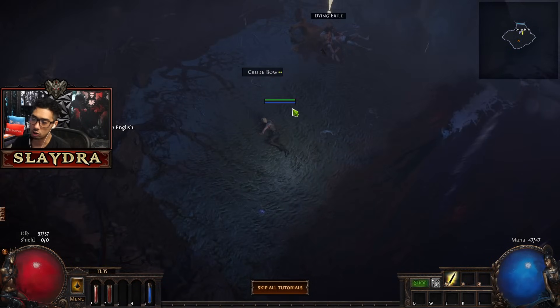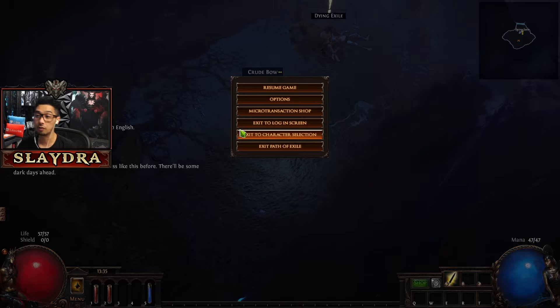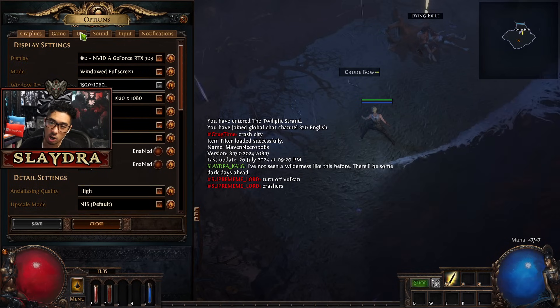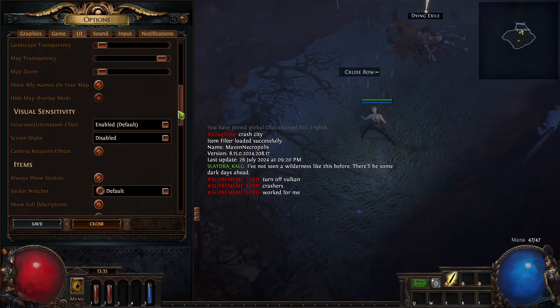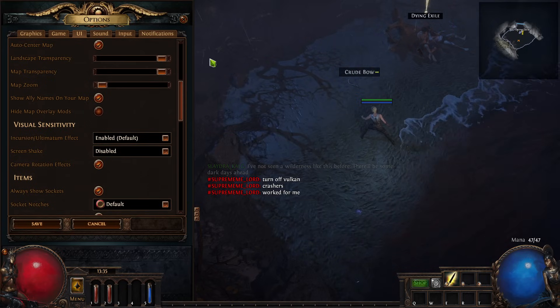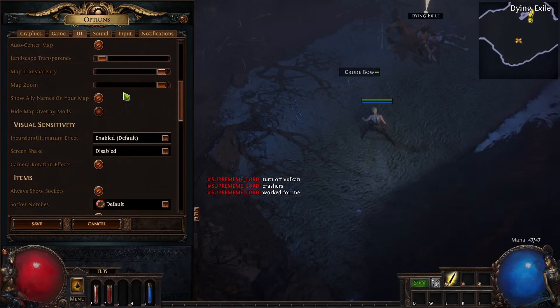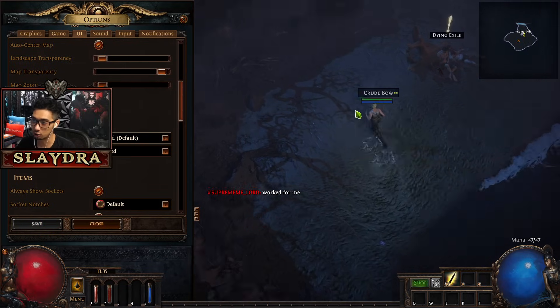In the very beginning, you're going to wake up. I'm going to skip all the tutorials - I'll teach you how to play the game. If you want to change things, go to the options. One thing I highly recommend changing is landscape transparency - it just declutters the screen. Also change the map zoom and zoom out all the way. These are the settings I really recommend.